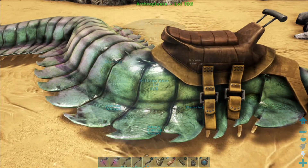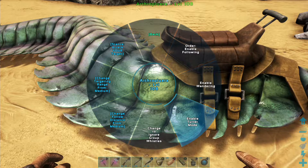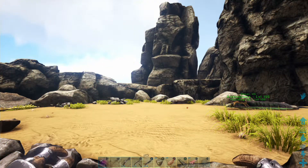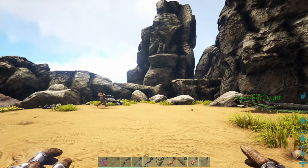A tamed Arthro Plura can be turned into a turret in its behavior options. This will make the Arthro Plura use its spit attack against anything that comes into its line of sight. Keep in mind that this will only work on wild dinos on PvE.